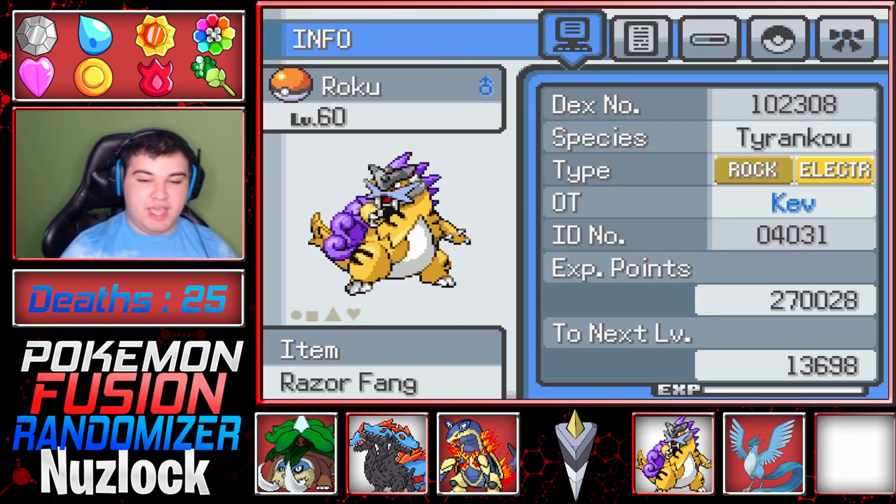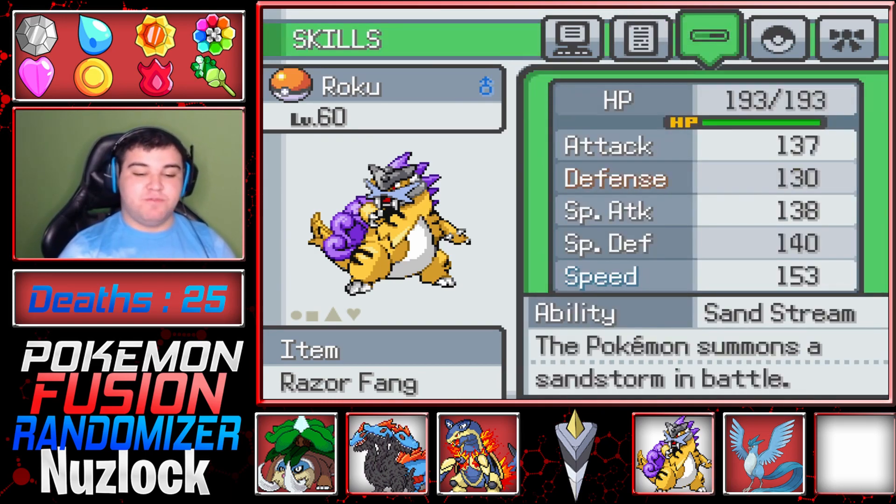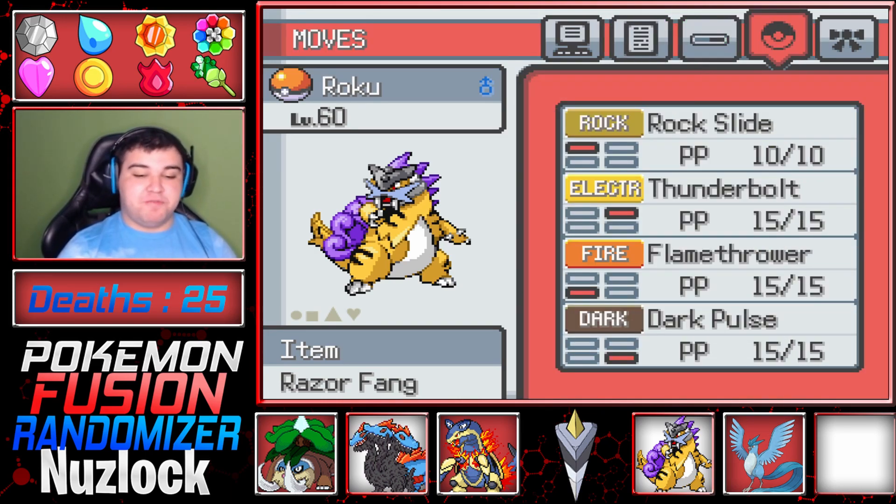Then we got Roku the Tyraniku — a Raikou Tyranitar fusion. Rock Electric type with the Razor Fang, Relaxed Nature, Sand Stream for its ability. Moves: Rock Slide, Thunderbolt, Flame Door, and Dark Pulse.